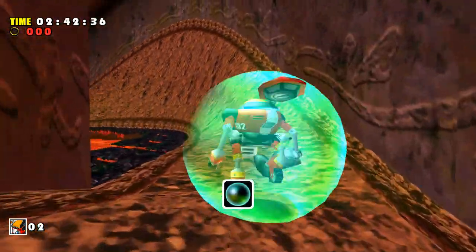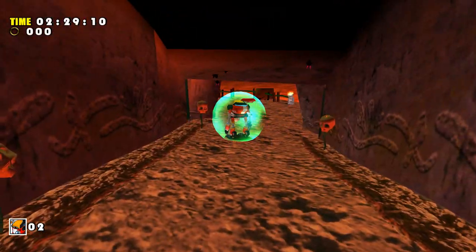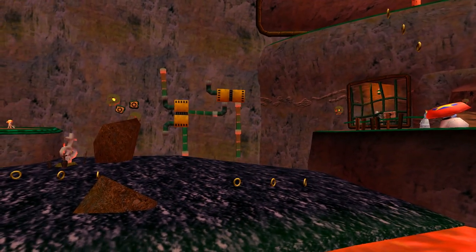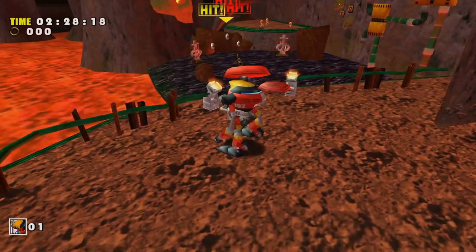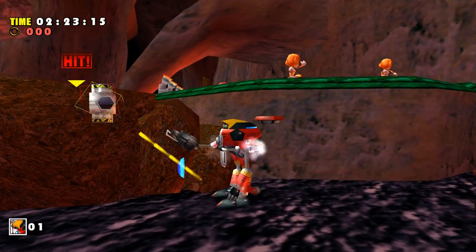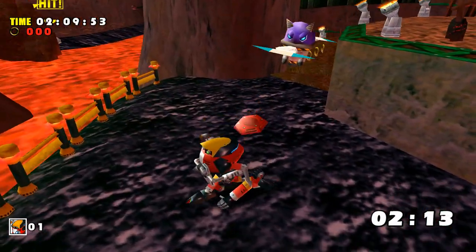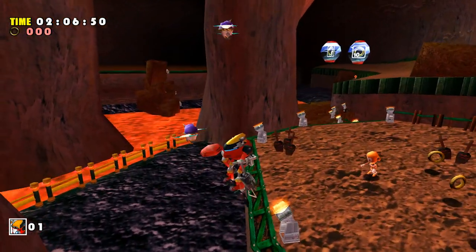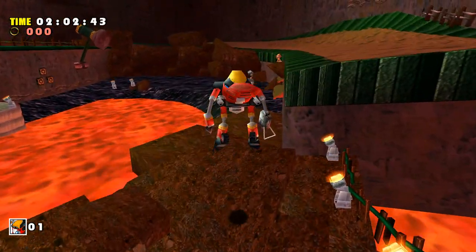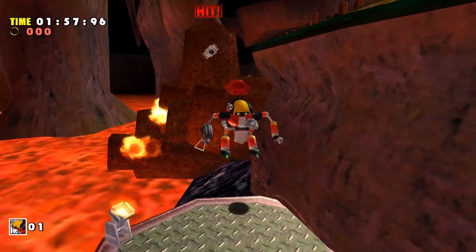Not only do we get a boost to our time, we also have a means of taking a hit. None of that mattered though, as once we escaped the cavern section, I hit a spring and was forced to reset once Gamma collected rings off screen. On the next attempt, we completely avoided the spring, having to continue without the luxury of the green shield. The next section is filled with barricades to destroy using Gamma's missiles, as well as badniks and nearby rings, so I did my best to evade everything while getting close enough to destroy the barricades without picking up any rings.